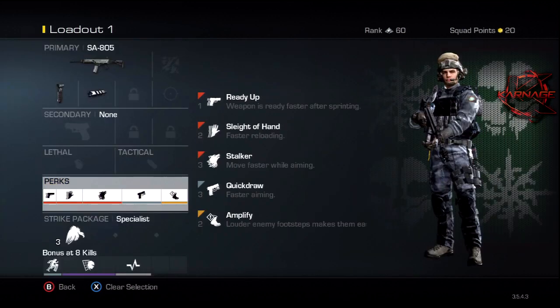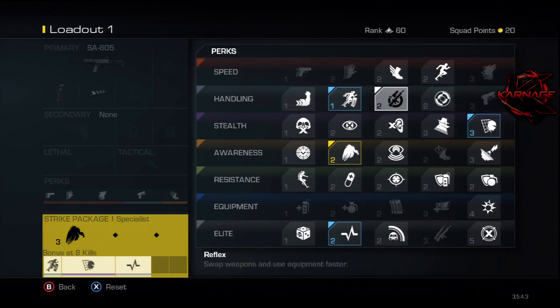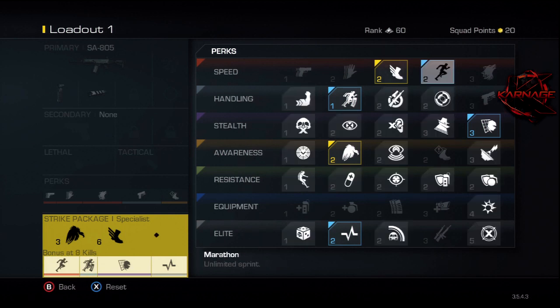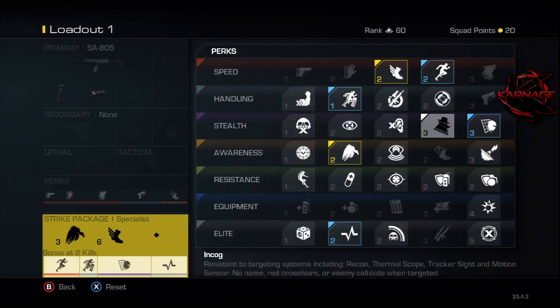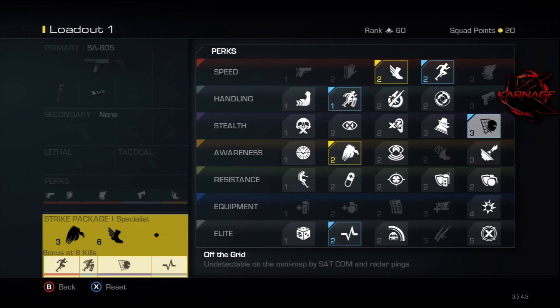For my strike package, my number one perk is always scavenger — always have that on there. My second is agility because I like moving around faster. I'm not going to put on a third perk so I can get the specialist bonus a lot earlier. At eight kills I'll have more perks, whereas adding a third perk would push it to 11, 12, or even 14 kills. Getting more perks earlier at eight kills is much more effective.